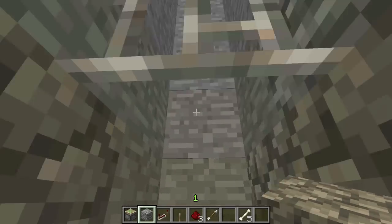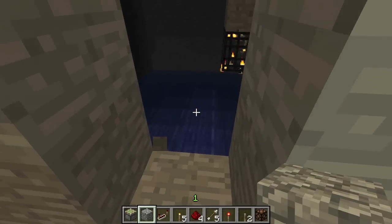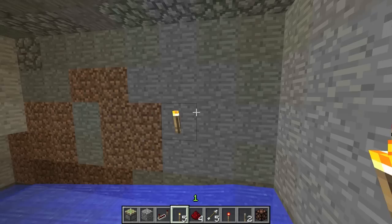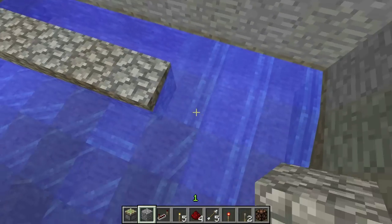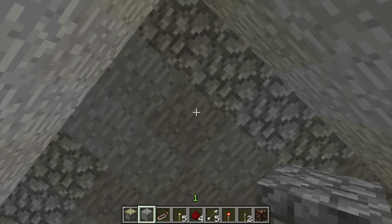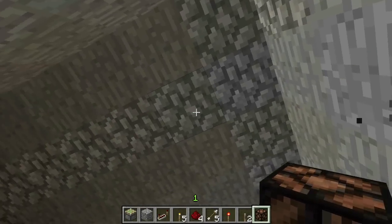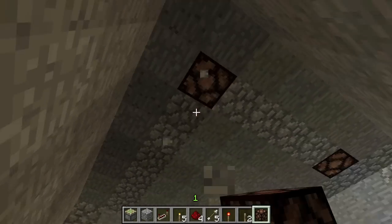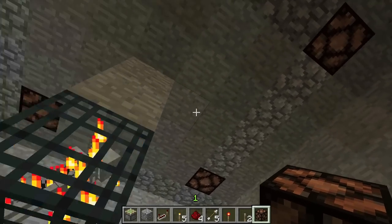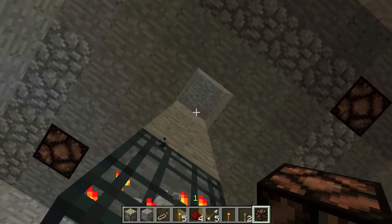The next thing to do is install the lighting system. Go back inside — you'll probably need to relight it and shut down the water stream so you can work. Go to each corner, count one, two, and on that second block replace it with a redstone lamp — do this in all four corners. This isn't quite enough light, so on one of the four-block sides, replace the block right beside the spawner with a redstone lamp as well.